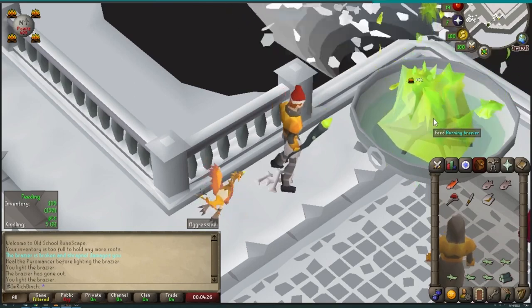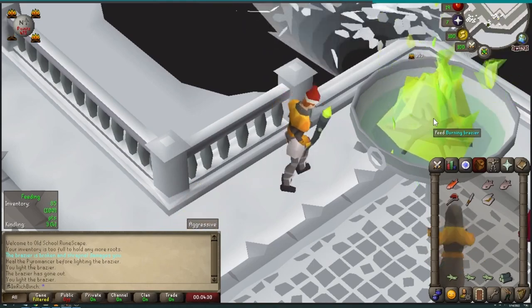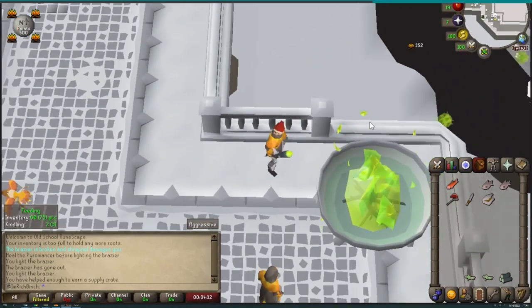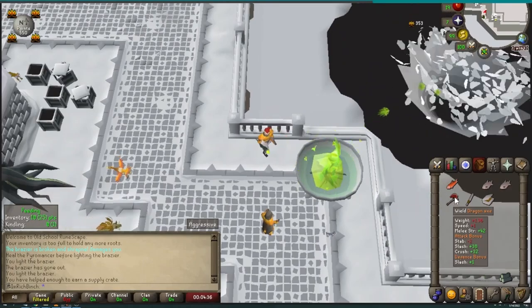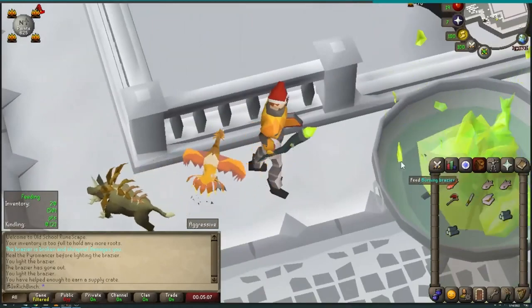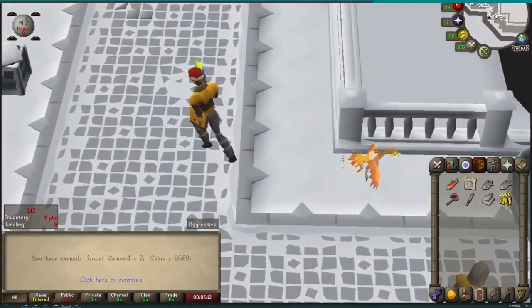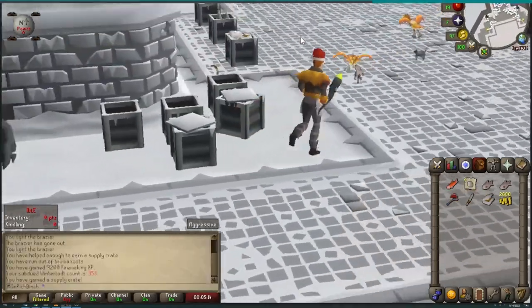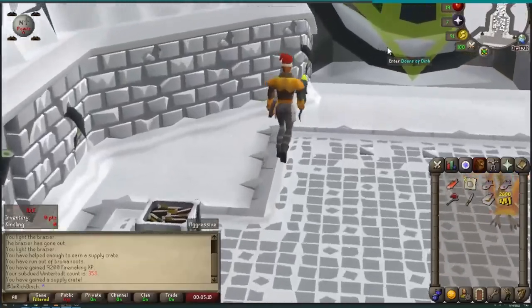That should tell you everything you need to know about getting a rune axe for Wintertodt. Of course, if you're lucky — or unlucky, depending on how you look at it — you might just get a dragon axe like I did. I'd much rather have gotten the pet, but I got the dragon axe at around 320 kill count. Maybe you'll get one sooner and it'll be a blessing. Good luck and thanks for watching!